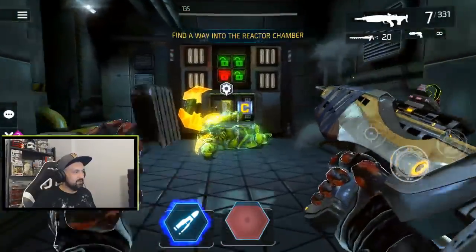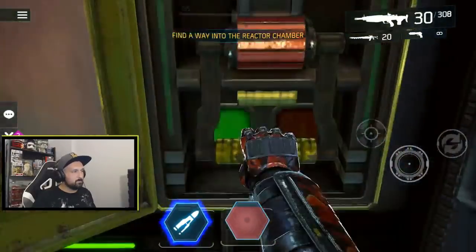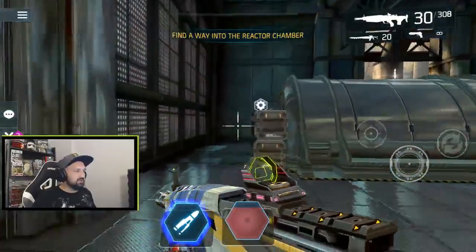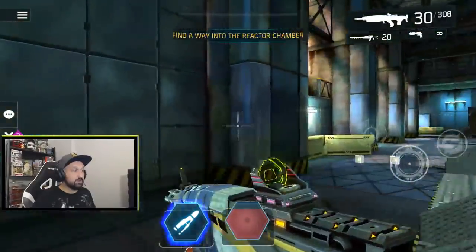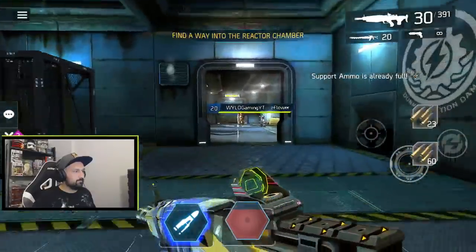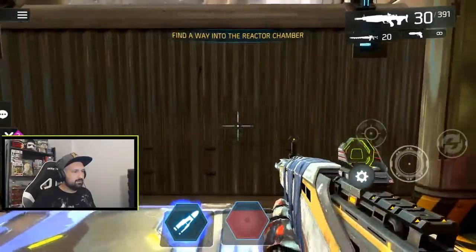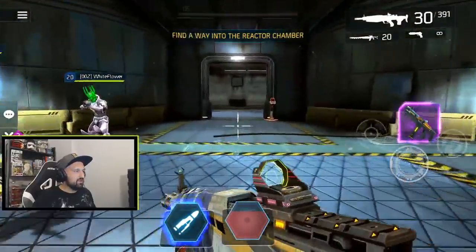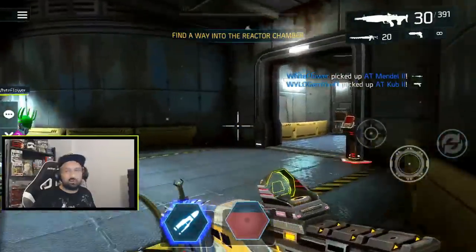All four locks are now disengaged. Let's open the lasers and get the last loot — this disables the lasers permanently. We got a purple drop — nice!